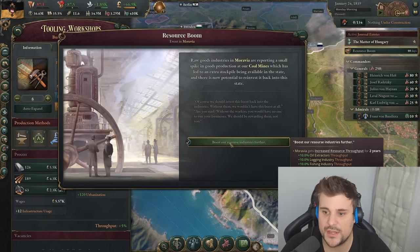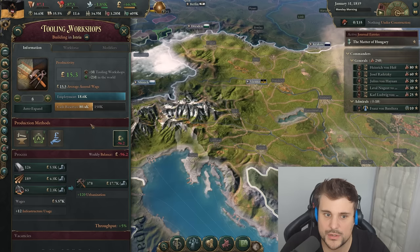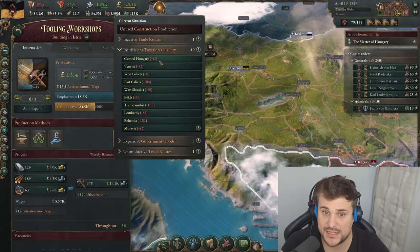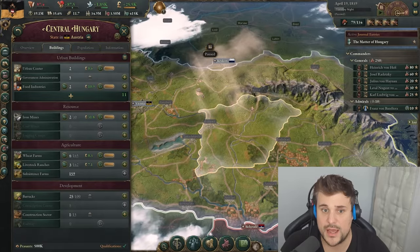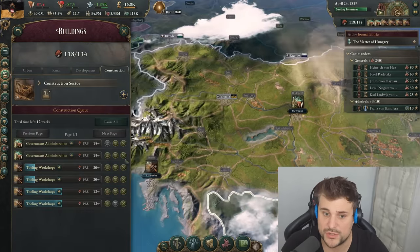Power of the Purse and also intensive agriculture — amazing. Boost our resources further: 10% extra mining output, all the mines, all the production. We're in a situation where our bureaucracy is low, so as I mentioned before, look for the areas that have taxation issues — let's say central Hungary. Go to Hungary and add two administrative buildings. Hold Alt and it'll shove it to the top of the construction queue.